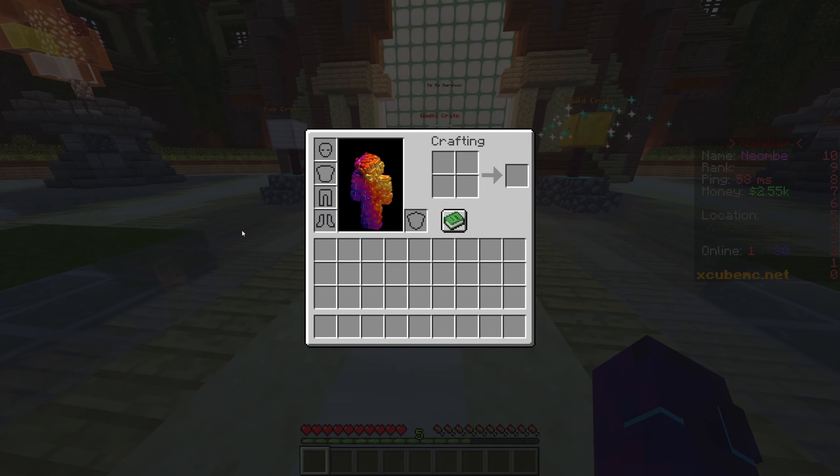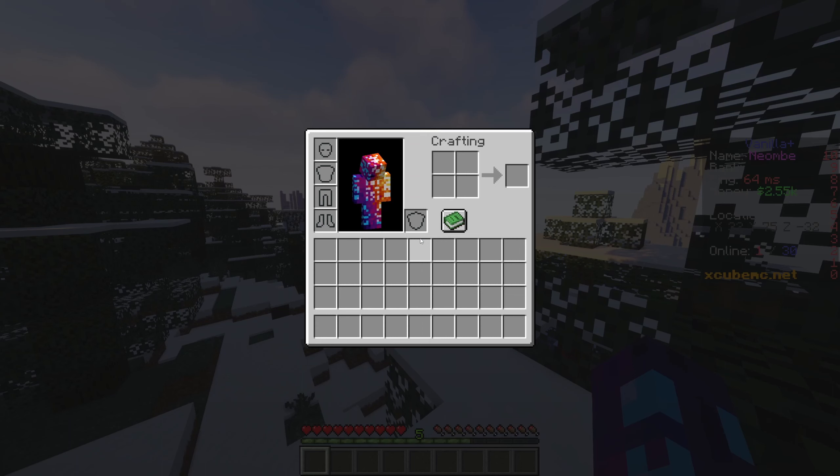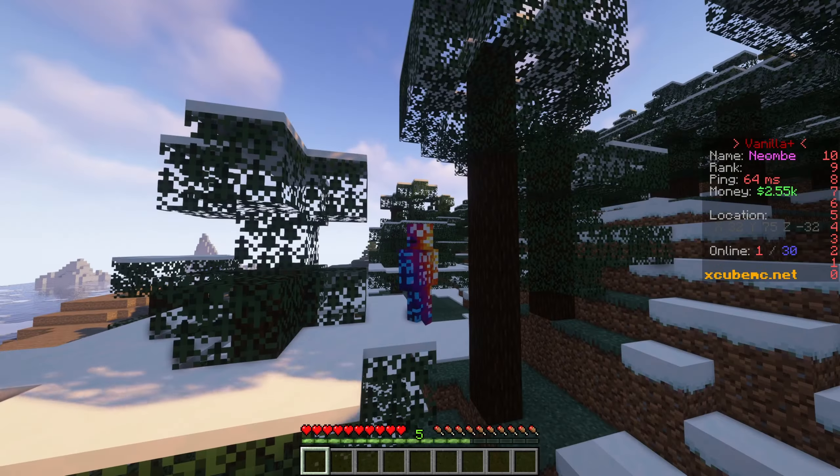So when I transfer, you see my skin here — it's a 3D skin. And then when I go through a portal, watch what's going to happen. My skin becomes completely barren. All the outer layers just completely go away. My skin looks completely horrible right now.